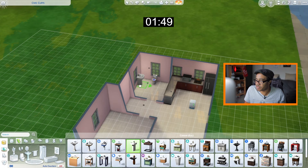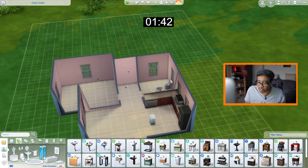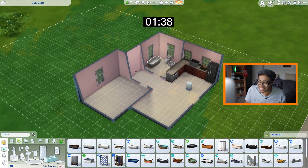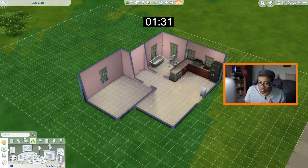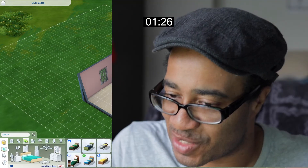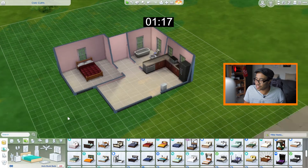Hopefully we can at least have a functioning home. Oh, we gotta put a shower in here too — let's put a tub in there. Bam! All right, cool. Now let's just get a little bed up in this joint and then we'll worry about the dining table area. I know I sound panicked, but this just makes me nervous. Let's just put a bed in there so they can lay their head down.